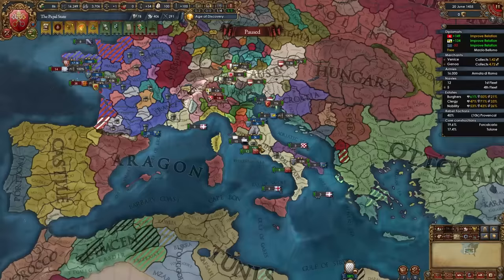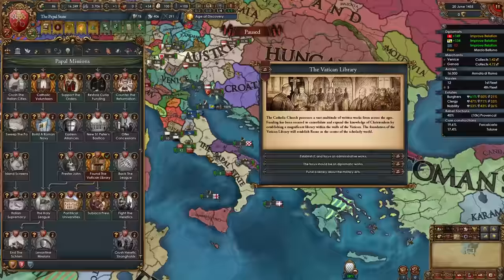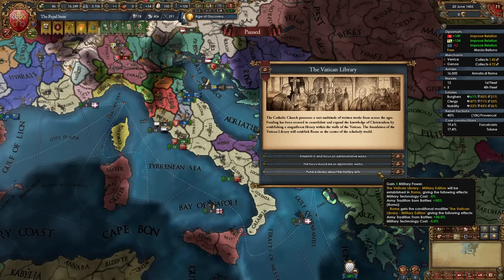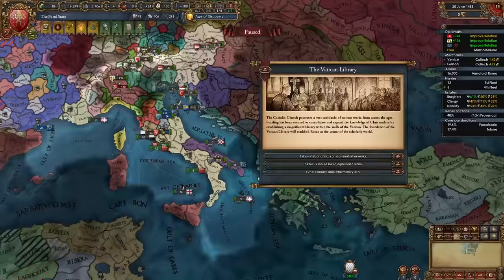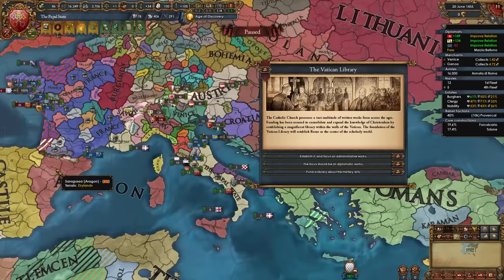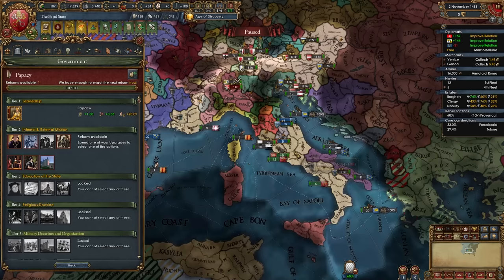Once you embrace the Renaissance, sell it to an ally — I'm selling to France. You can then take the mission 'Found the Vatican Library,' which triggers an event building the Vatican Library in Rome with three permanent modifier choices: minus 5% admin tech cost and minus 2 national unrest; diplomatic tech discount and plus 1 diplo rep; or military tech discount and army tradition from battles. All are really good permanent modifiers. If you're focusing on expanding a lot, the first or third option works well. For a tall pope run with strong allied subjects, take the second. I'm choosing the military edition.